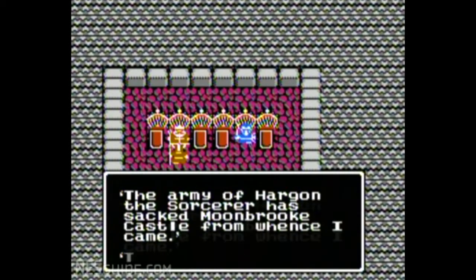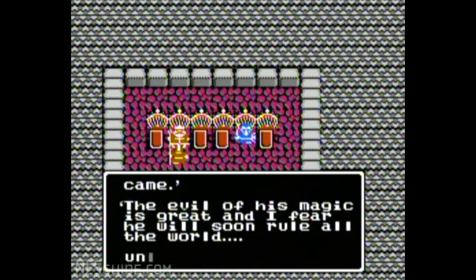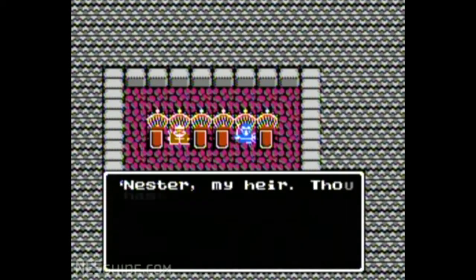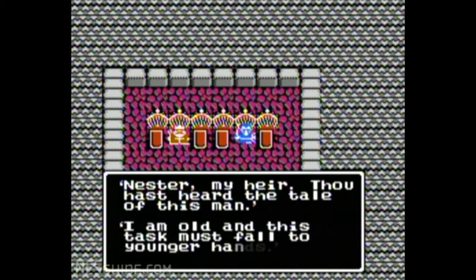Your starting character is much more of a conventional fighter. Your second character, the prince, is more like the hero from the original Dragon Quest, where they can do melee attacks and cast spells. And the third character, the princess, can cast magic, for example.